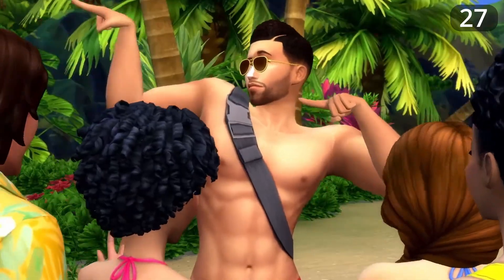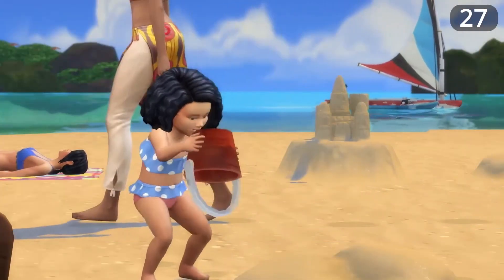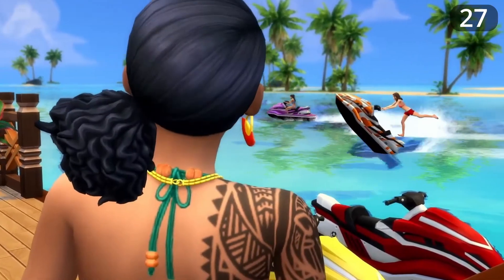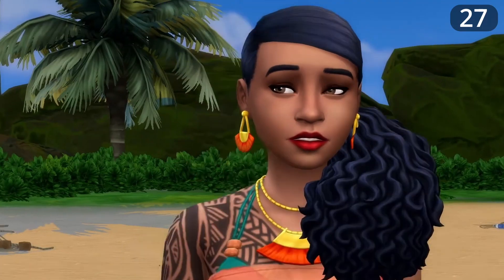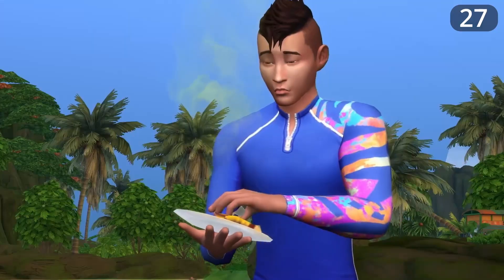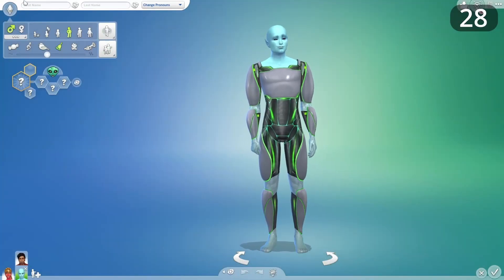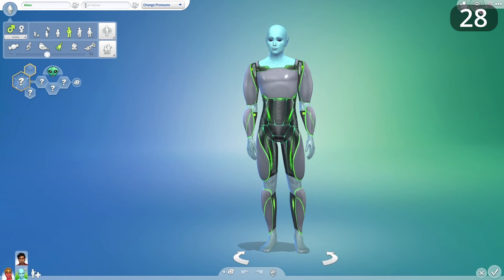I haven't purchased the Island Living expansion because the insulting downgrade in content from The Sims 3 Island Paradise boiled my piss, but I'd consider getting it if the diving skill were fleshed out with underwater areas to explore and if mermaids got the justice they deserved. They were done so dirty compared to other occults with their own skill trees and unique gameplay. Aliens from the Get to Work pack could also be revisited, though given they come from another planet I wouldn't mind them staying a little more mysterious than other occults.